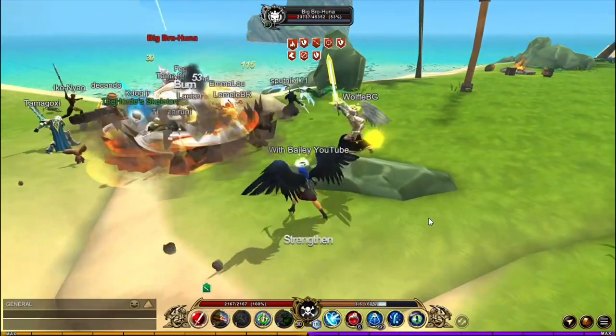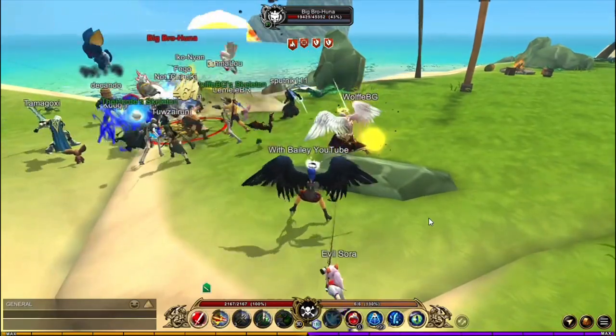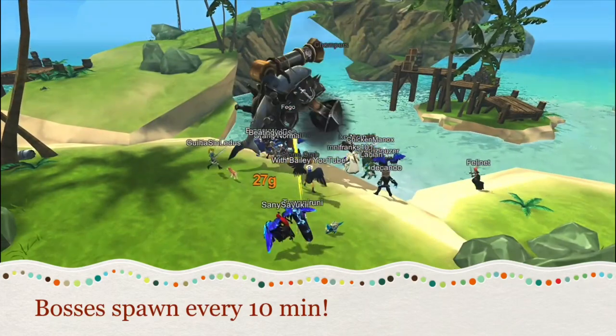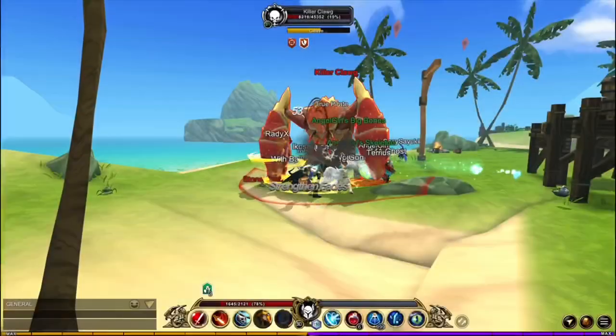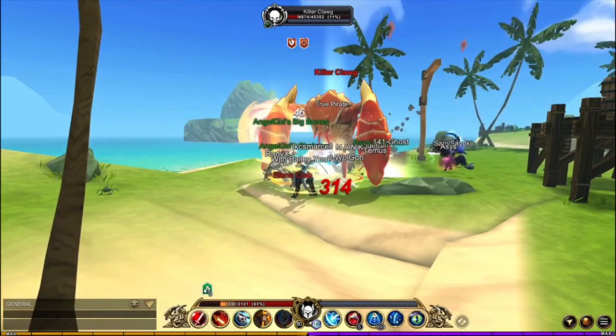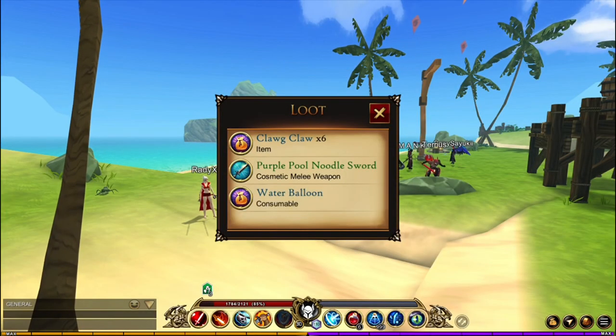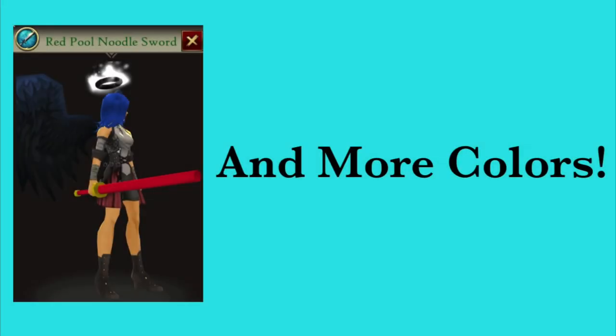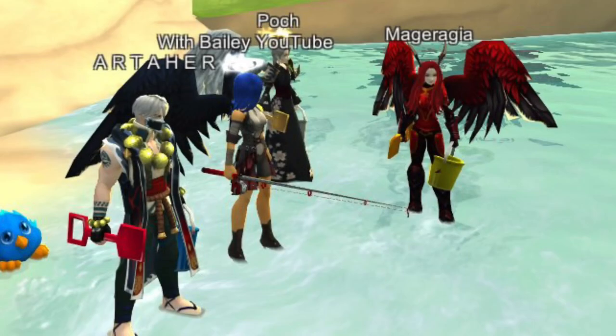Random bosses are spawning in the area. They spawn every 10 minutes. They drop pool noodle sorts that come in a bunch of colors, and they also drop a pail and spade that come in a bunch of colors too.